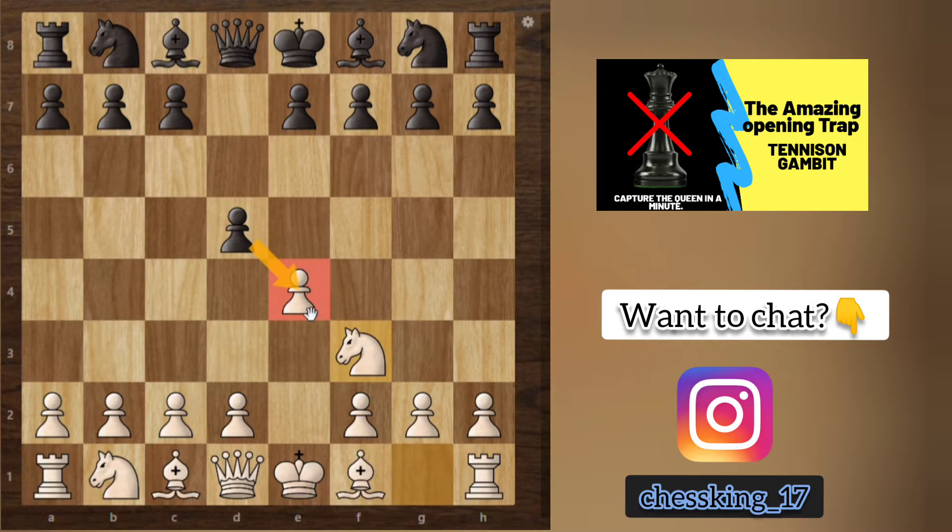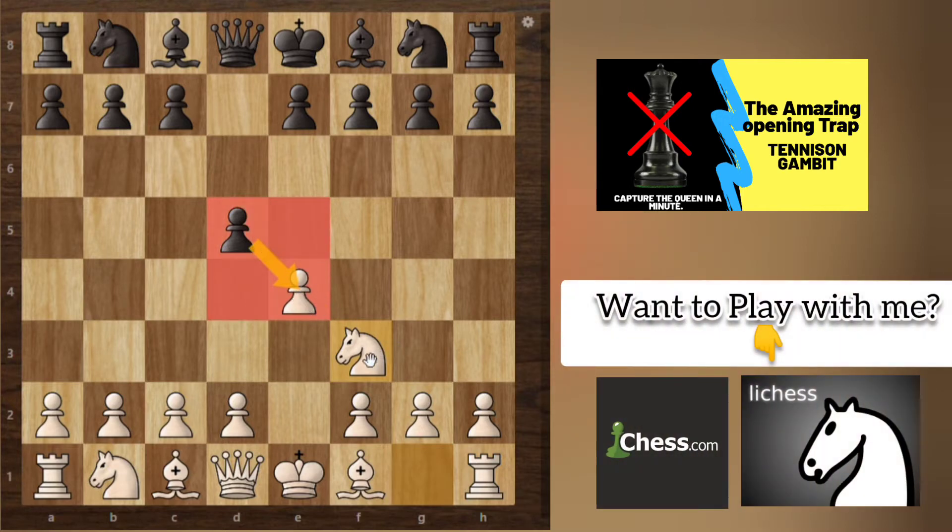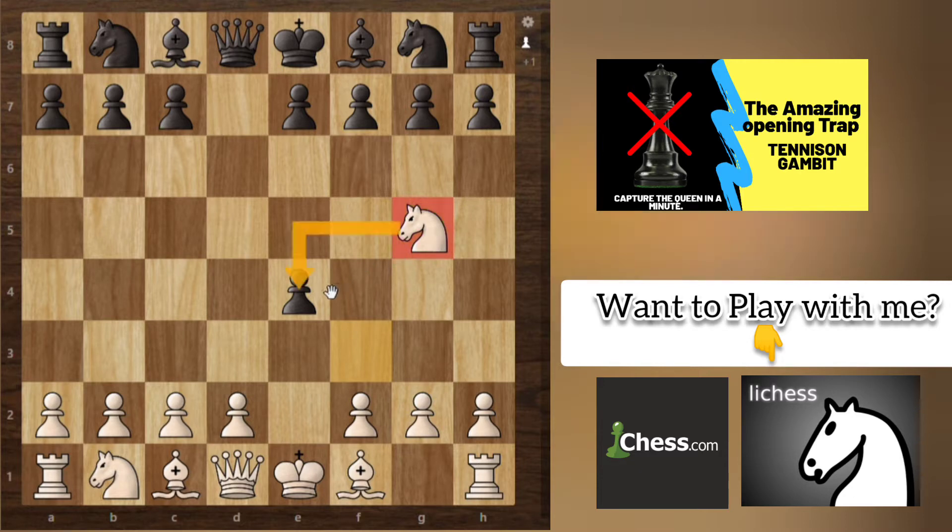Black will surely take this pawn because he is also capturing the center and attacking the knight on f3. So black will take, and then we will move our knight to the g5 square. This not only saves the knight but also attacks the pawn on e4.